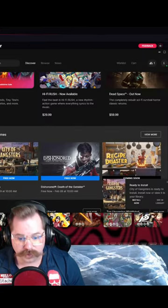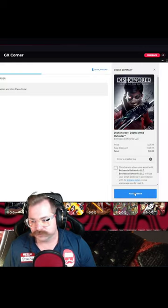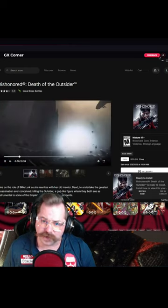Then we go back and click the next one. Click Continue, then Dishonored — click Get, Place Order, and we own that game now. And it's just that simple to get the free games on the Epic Games Store.